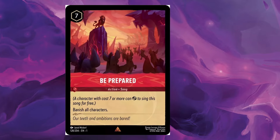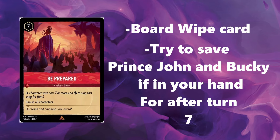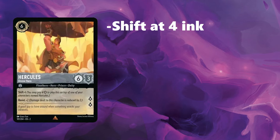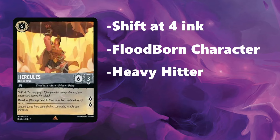Just be careful by turn 7 for Be Prepared if you're playing against Ruby. If you have a Prince John and Bucky already in play and you have one of each again in your hand, do not play them until after turn 7, because chances are likely they will be getting hit with a Be Prepared — and that'll wipe your board. At 3 ink, we have 4 Hercules for his bodyguard ability to help protect John and Bucky. He's also there for his shift version at 4 ink instead of his normal 6, and we have 3 of the big guy — he's a Floodborne who benefits from Bucky, is a big hitter for offense, and gives you 2 lore.